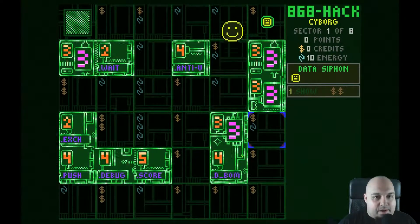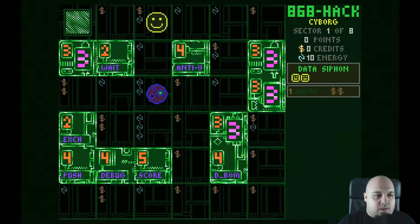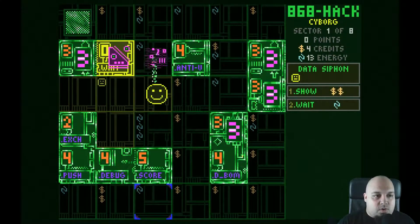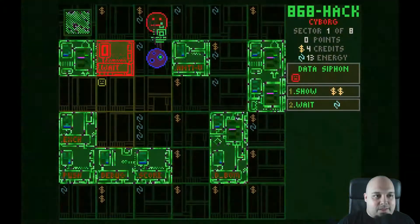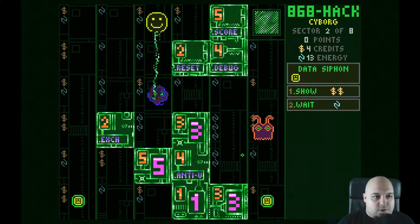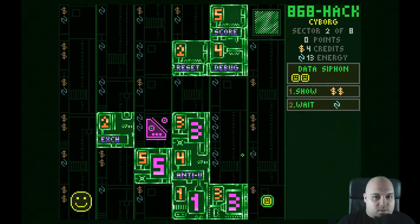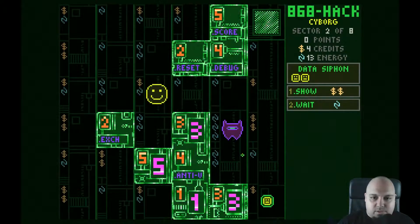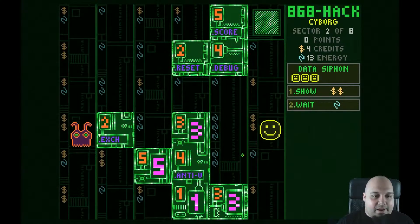I'm still looking at the map to see what I can take. I'm not obliged to do this, but let's do it. I'm going to activate the data siphon here and get the wait program. It spawned two monsters. I'm going to get hit. Let's move to the next area — bam, new map, new monsters. I'm going to take the data siphon. The program I want is called reset, which is not available yet. The reset program basically costs four energy and can give me health back.